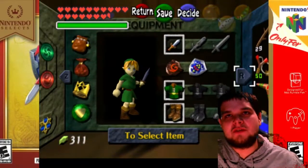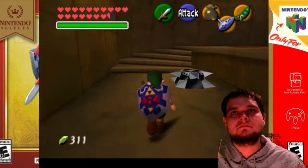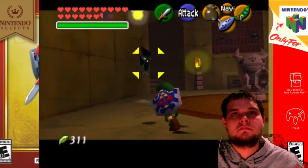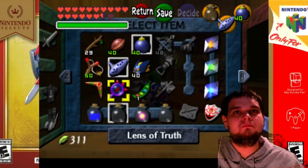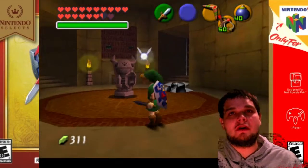Let's go ahead and equip my stuff while I'm out. I'm gonna equip the Highland Shield really quickly. Gotta kill these, of course. Get our equipment while we're at it — Bombs, Boomerang, and our Slingshot. Our primary free weapons.